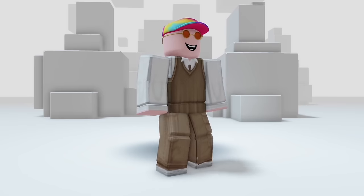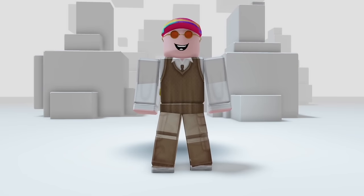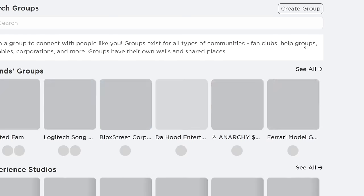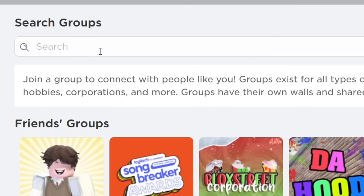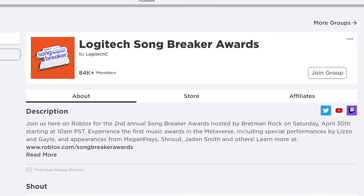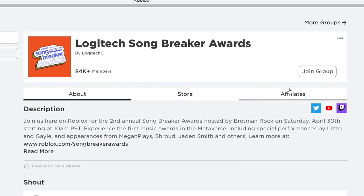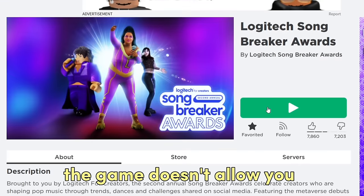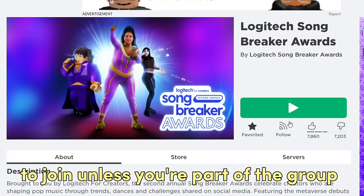This yellow glasses item is very swaggy and cool. To participate in the game you need to join the group — search for the Logitech Songbreaker Award in the groups. Click the first one. The game doesn't allow you to join unless you're part of the group. You can find the game link in the description.